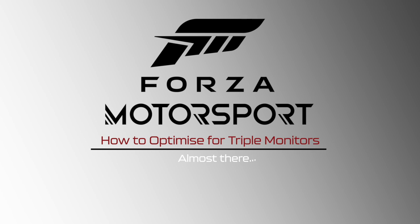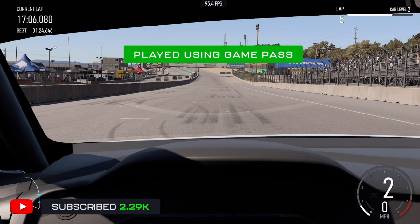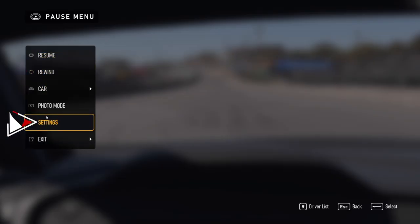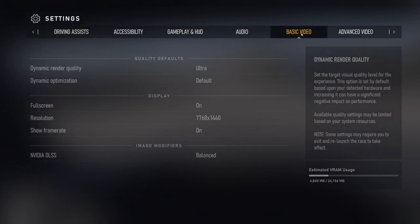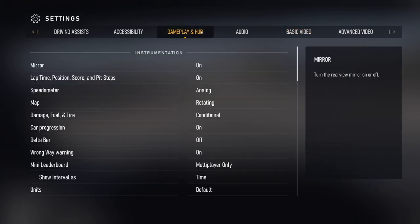Once you've booted up Forza Motorsport, I recommend setting up a test drive so you can fiddle with the camera settings to your heart's content. Hit Escape to go to the pause menu, then hit Settings. Head to the Basic Video tab — here you can see my bezel-corrected resolution has been input correctly: in this case 7768 by 1440. I recommend setting Full Screen to On. Once that's set up, hit Apply.